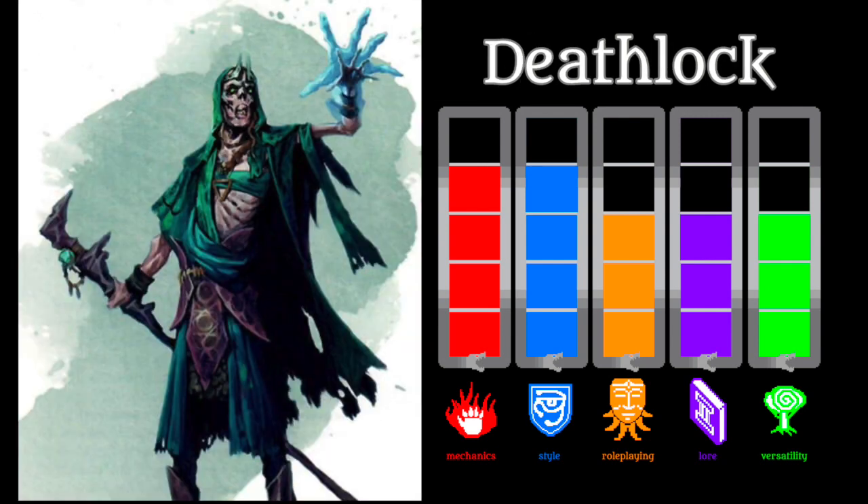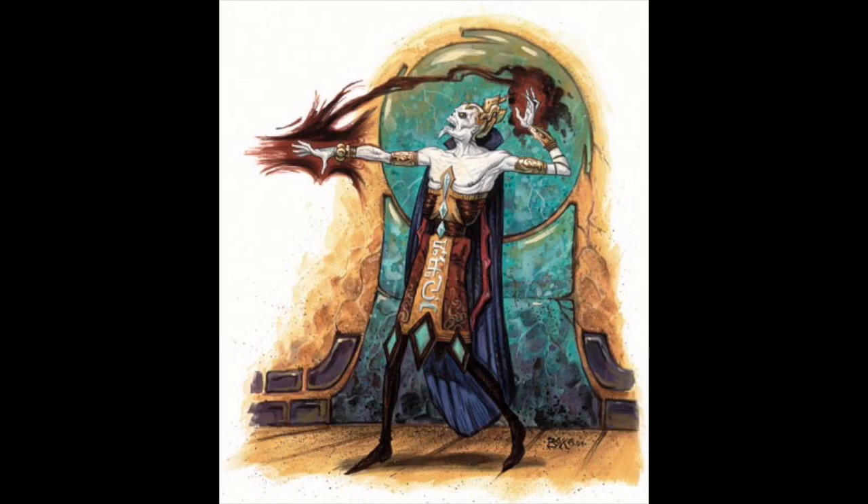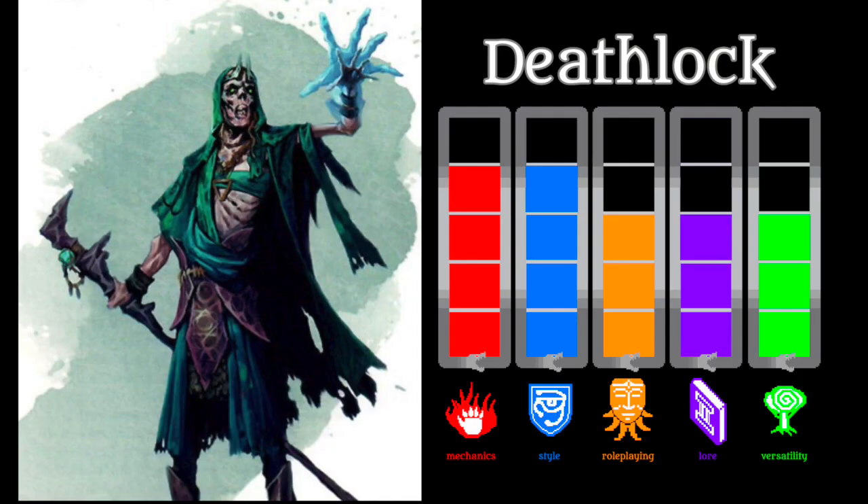Warlocks are awesome. Undead are awesome. Combine both those themes together and we have the Deathlock. While in previous editions they were spellcaster wights or a sort of lesser lich, 5e has brought them into the lore of being warlocks cursed with undeath for breaking their pacts. In a way the Deathlock is just an NPC warlock with undead resistances, turn resistance, and a necrotic claw — and this holds it back from the greatness of A tier — but otherwise it has a number of really cool options and a higher versatility than most undead, which tend to be rather narrow monsters.